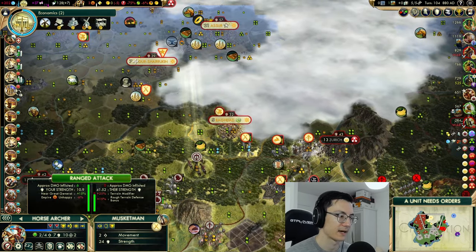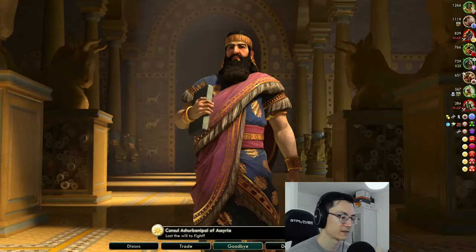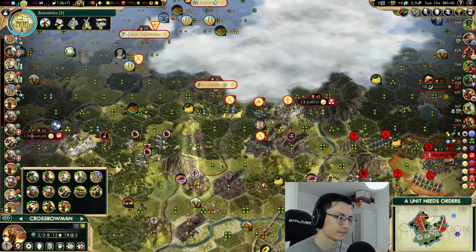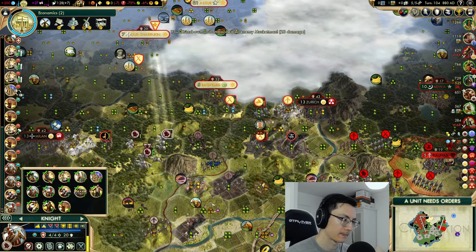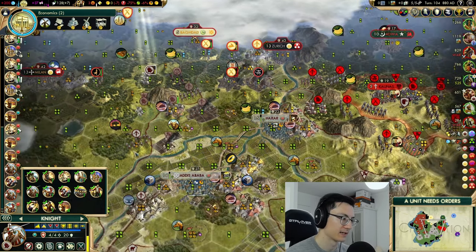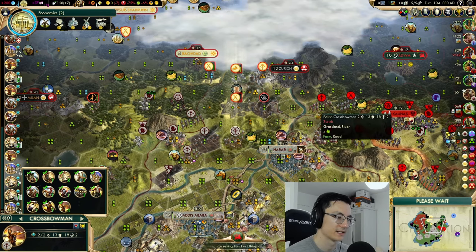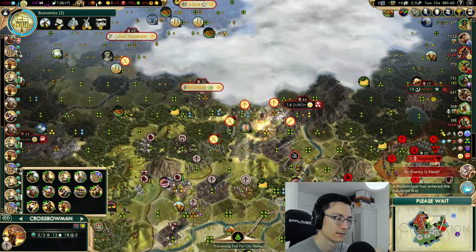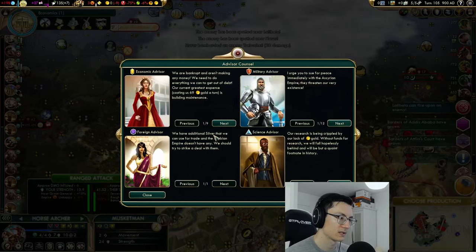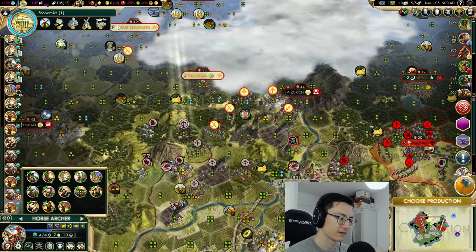Maybe we can do something to Zurich, but Zurich's got loads of city combat strength — we need trebuchets to take it down. I don't really want to take a city, but we can at least lay some hurt on them. We've got horse archers but they're not going to do a lot against musketmen. Let's just bombard and maybe a couple of knight hits to take it down. We're a little bit in range of some of these units — let's keep our general back and get this knight fortified, and shuffle this crossbow to a slightly better spot.